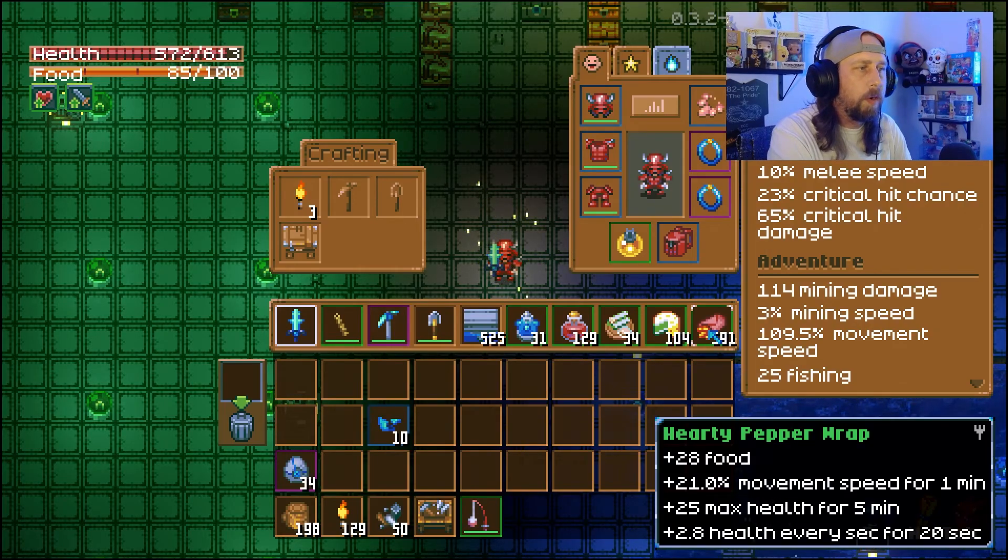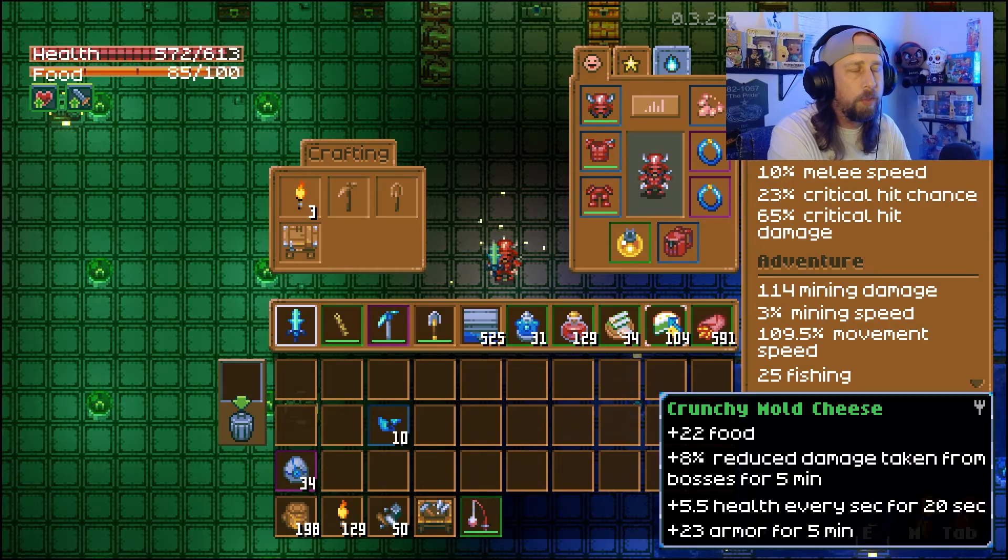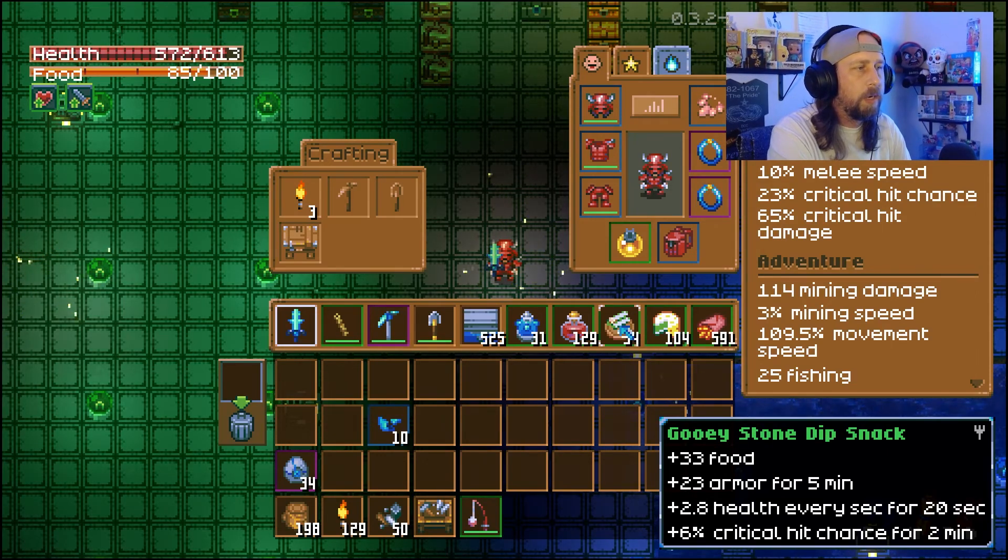Now we can go over our foods. We do have our Hearty Pepper for the Movement Speed and 25 max health. We have our Crunchy Mold Cheese from the Puffingis and the Kerox for the 8% reduced damage taken from bosses, plus 23 armor for 5 minutes. And we're going to stack that with the Gooey Stone Dip Snack, which is also the Kerox and Larva Meat — 23 armor on that one as well plus 6% critical hit chance. So when we eat that, it's going to increase our crit hit chance as well, so we're going to be critting about one out of every three hits.